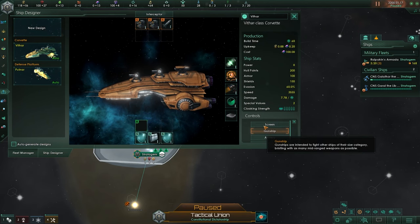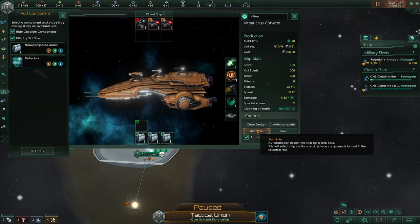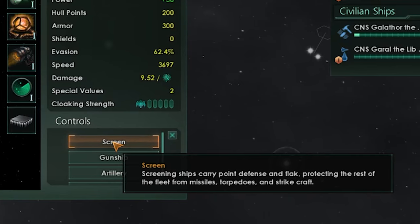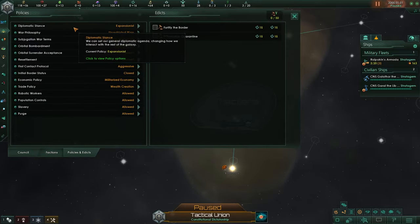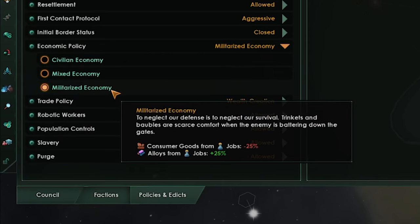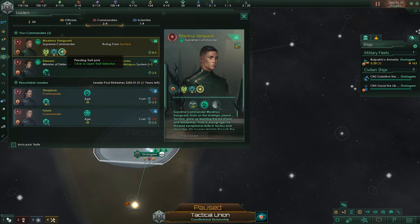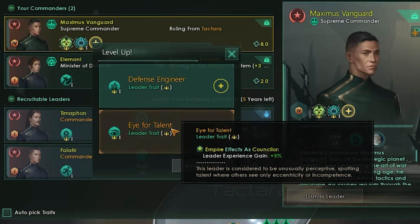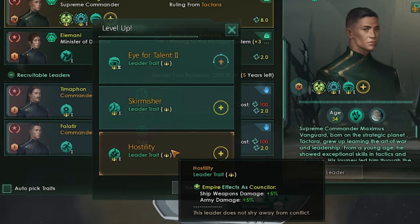Next I start refitting my ships in case we make first contact with any hostile species. I change my ship design to screens so we can defend ourselves from early game hostile weapons. Then going to our policies and edicts, I set our economic policy to militarize the economy so we can gain more alloys early on and use those alloys to build fleets and defensive platforms. After that I add the Eye for Talent trait to Maximus Vanguard so we can get some more XP.